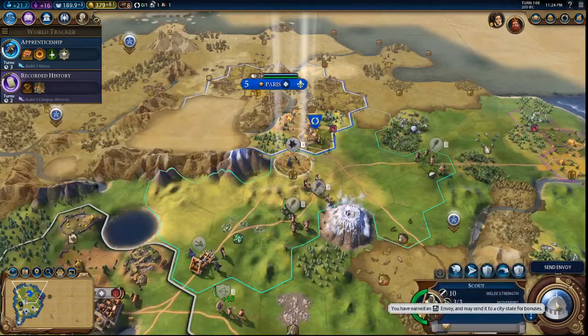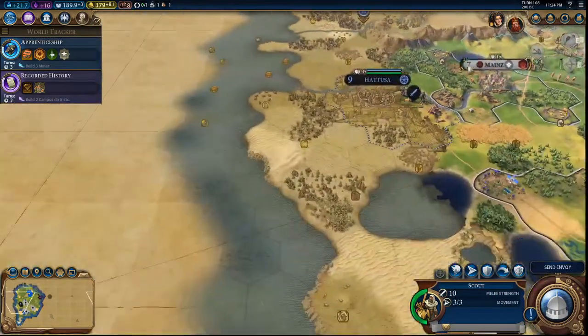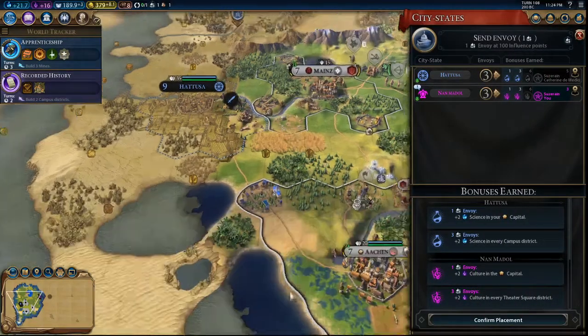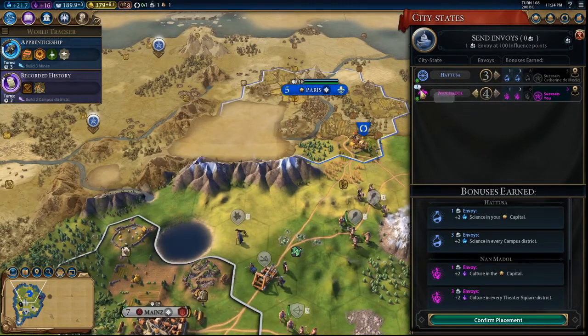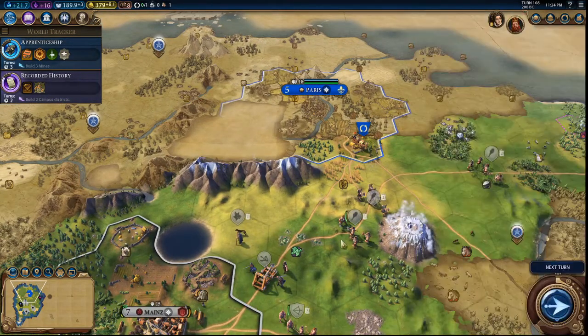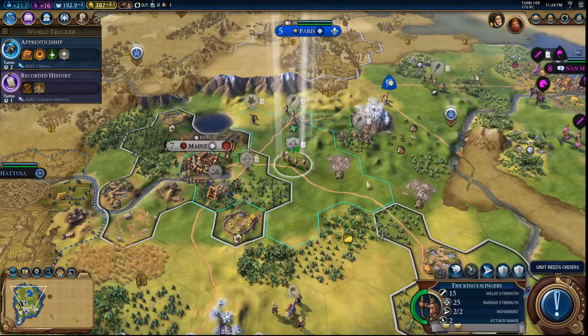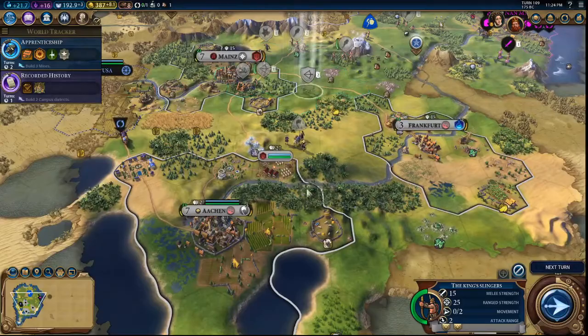Let's keep rolling the turns. Scout, come all the way down here. Send an envoy. Let's keep getting Animalism and we need to train a swordsman for that quest. We will have you come down here.